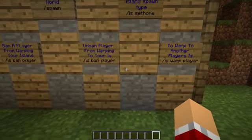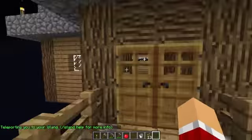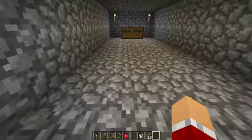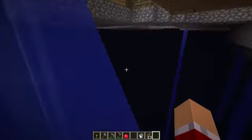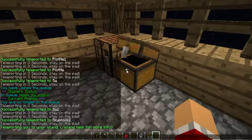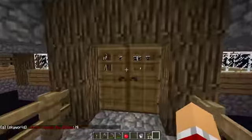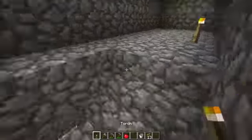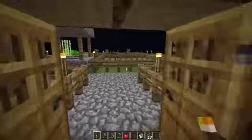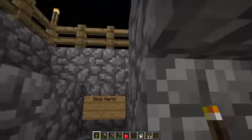To warp to another player's island, use /is warp player. I'll show you my island — it's mine and three other friends' on the server's island. No creative here. It's actually pretty awesome. Right here is my house — pretty nice house. I'm not going to do the whole thing, just a quick show of my island. Right here we have an escape hatch to a building below. This is one of my friends' houses, and another friend's house which is going to be the biggest house on the island, which is nice. Over here is another friend's house, with a cobblestone generator in the back and a farm.